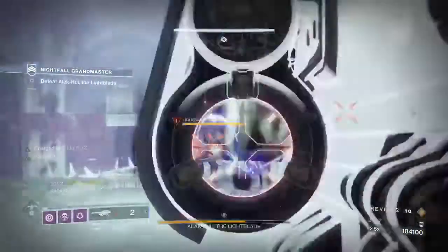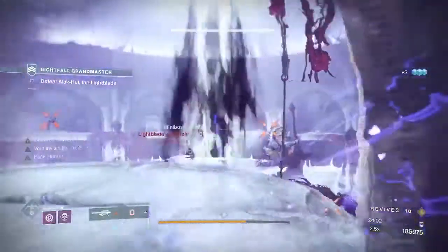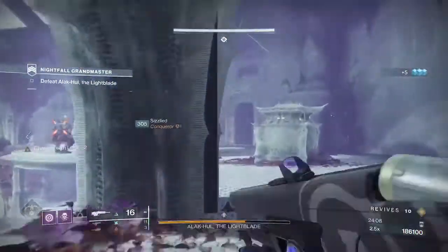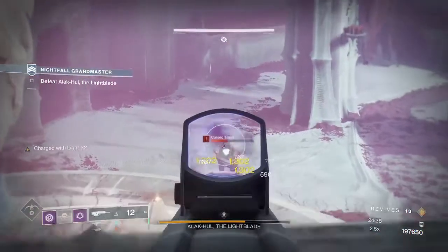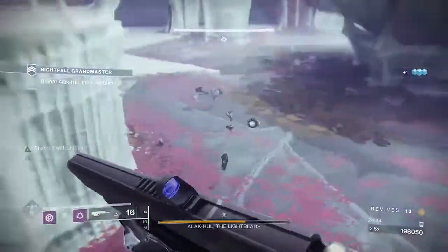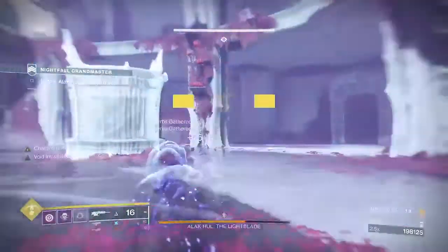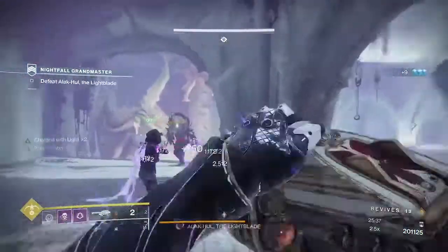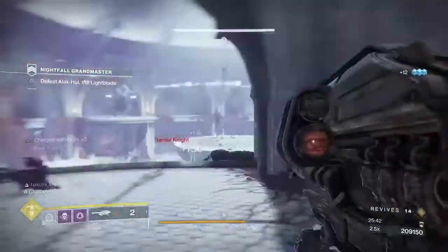Once you hit the third and two-thirds stages just tether the middle platform. You want to kill the Lucent Hive — make sure you get a finish on him to get the heavy ammo bricks — and you want to kill one of the two arc shielded knights as well. Then just go around and clear out any remaining adds whilst leaving one arc shield knight so you can get in position for the anti-barriers that will soon be spawning.